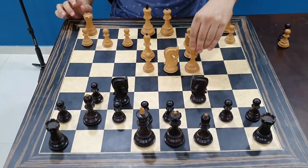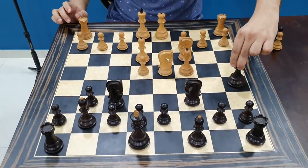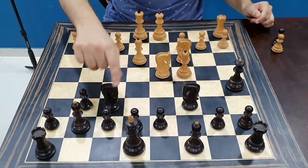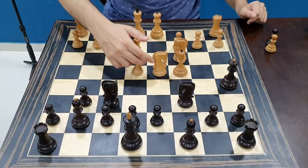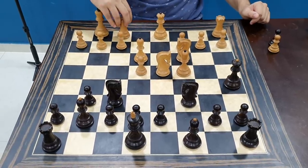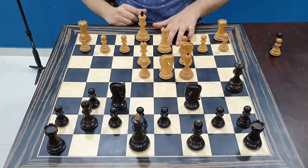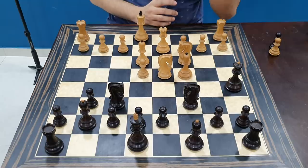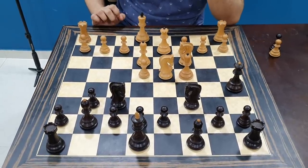After bishop c4, the move that I want you to think about is queen to a5. It's a very nasty move. The idea is to take this pawn because the knight is pinned. Now the best move is castles, but it's quite likely that white would play queen d2 to break this pin. Here I would like you to find the best move in the position.